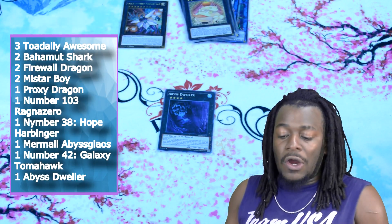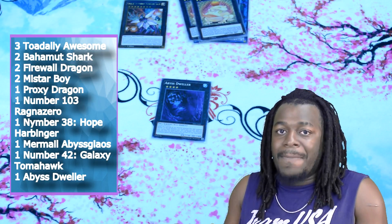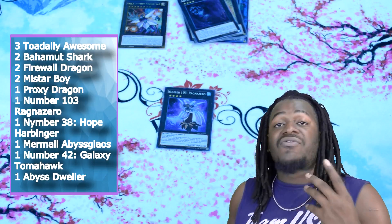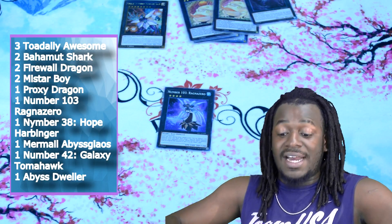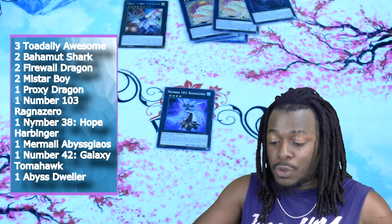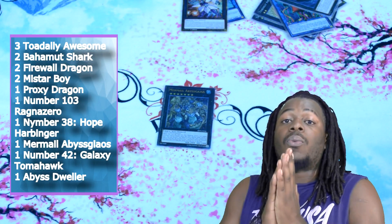One copy of Abyss Dweller — this card is mandatory with Mermos. It gives all of your Water Monsters 500 attack and it gains you the effect of Dragoons, so you need it to gain your Dragoons on the spot. Stopping your opponent's graveyard effects is an added bonus. One copy of Number 103 Ragna Zero — a spicy pick. A lot of monsters change their attacks and defense nowadays, and this card is a Water Monster that gains the effect of your Dragoons and also allows you to destroy monsters on the field. And last, one copy of Mermel Abyss Guiles. These cards are really awesome — I am excited to show you guys some combos.